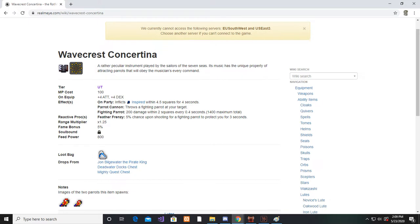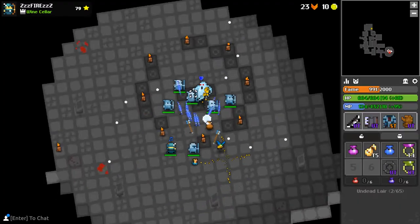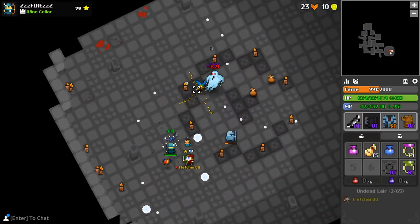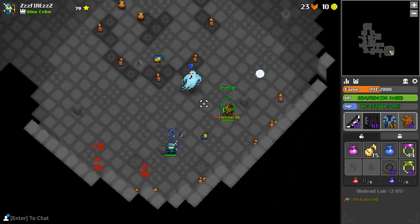For the lute, I think that the Wave Crest Concertina is easily the best option. This drops from the Deadwater Docks as a rare white bag drop. It is sort of like a poison that throws parrots that do 200 damage a second. The most important thing about this item is that it gives plus 4 attack and plus 4 dex.